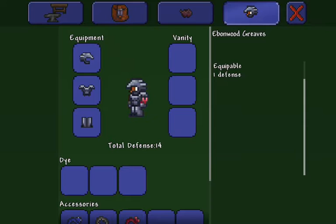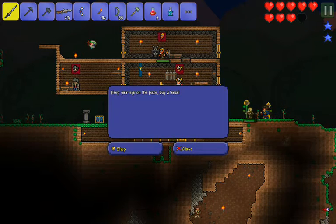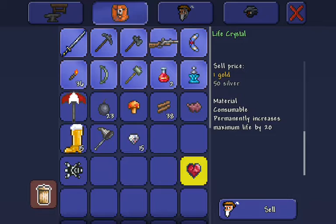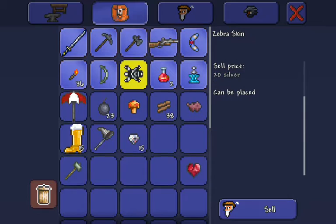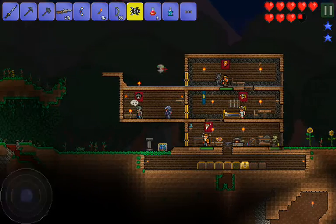Now our character has full lead armor. We can also sell the lead bow. We got a zebra skin since last episode — could put that in the dye trader's house.